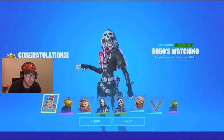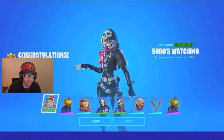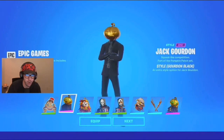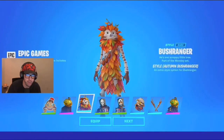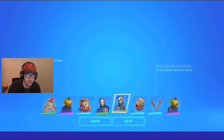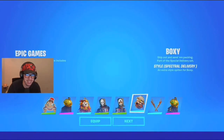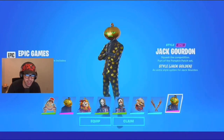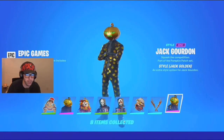We got a new outfit and a bunch of new stuff here. We got an emoticon, a new selectable style for Jack Gordon — he looks sweet — a new one for Bush Ranger, Boxer got the skeleton outfit, and Boxy got a new back bling style for Bush Ranger. There's another style for Jack Gordon too — he looks really, really cool. Let's go ahead and claim all those.